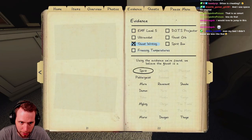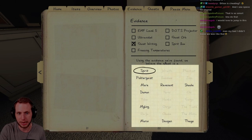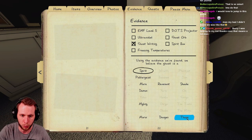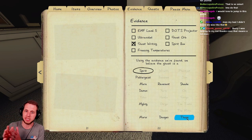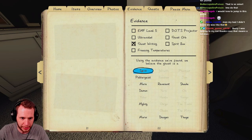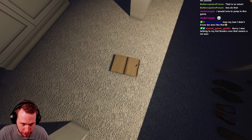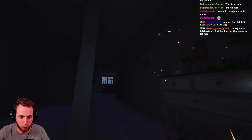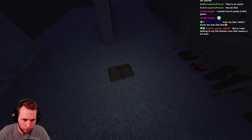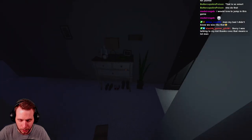Speaking of ghosts that need evidence — here are all of the ghosts that need ghostwriting evidence to be identified. Nothing specific unlike the dots episode where the Goryo requires a video cam to see the dots. Ghostwriting is straightforward. There's no hidden ability — it's either going to write in the journal, not write in the journal at all, or throw the ghost journal.